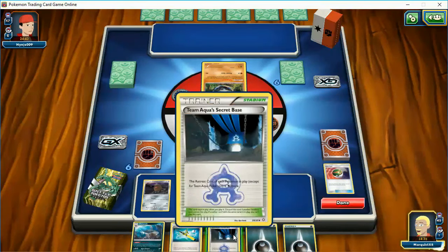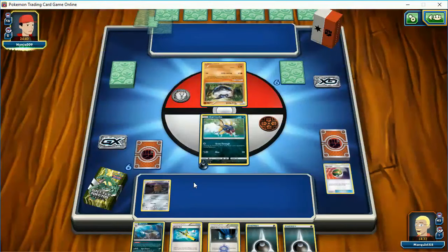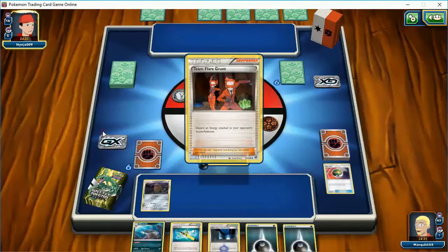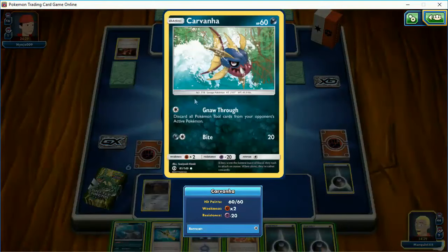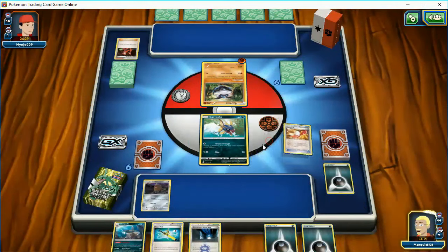I'm not going to play my Stadium yet. First off — you're probably going to say, what if the opponent has a Float Stone? With a Float Stone they have no retreat cost. But the basic has something useful: discard all Pokemon Tools from your opponent's active Pokemon. That's a super useful card, and I love it when the basic has something helpful.